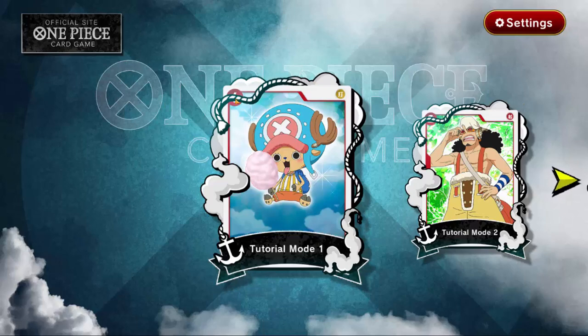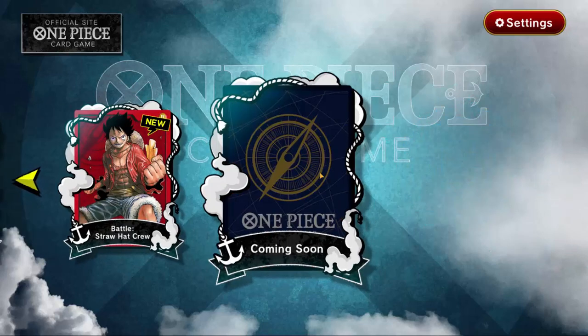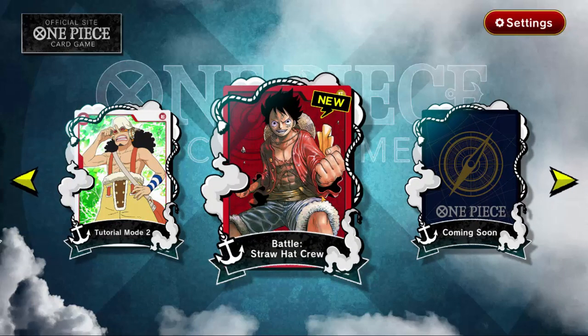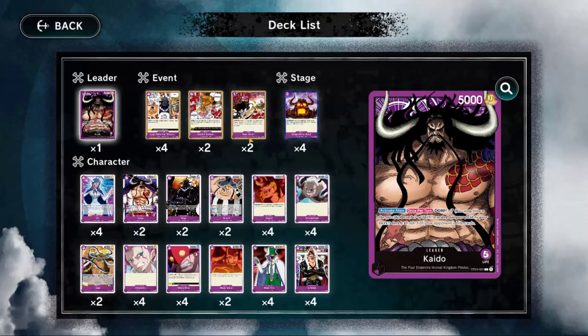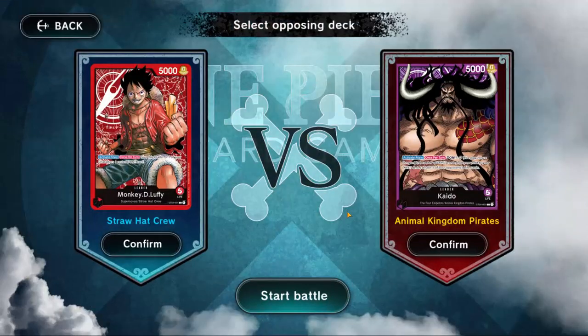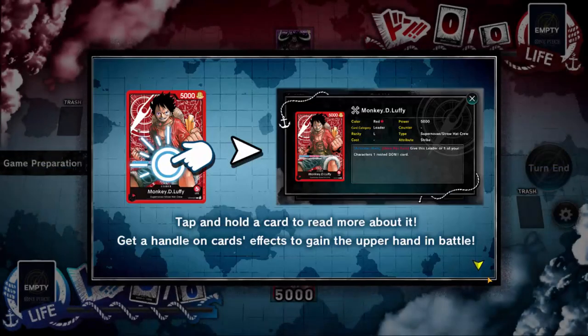Now there are a couple of quick tutorial modes you can go through, but we're not going to be focusing on them today. We're going to be playing a game with the Straw Hat Crew. There is another deck coming soon — I'm assuming this is the Kaido deck you can play with. For now, all we can do is play with this, so let's do it. You have to select the opposing deck. Now you can see here the actual deck list of the deck, which is rather nice. So we've got Straw Hat Crew versus the Animal Kingdom Pirates. Let's start the battle and I can show you some One Piece card game action.